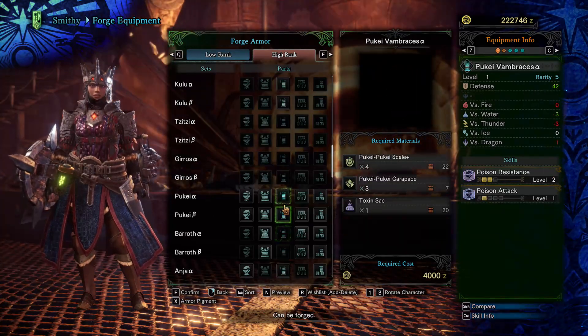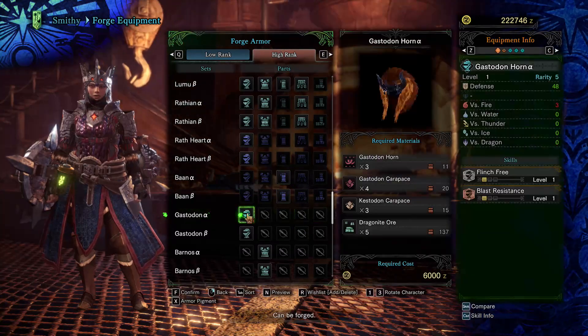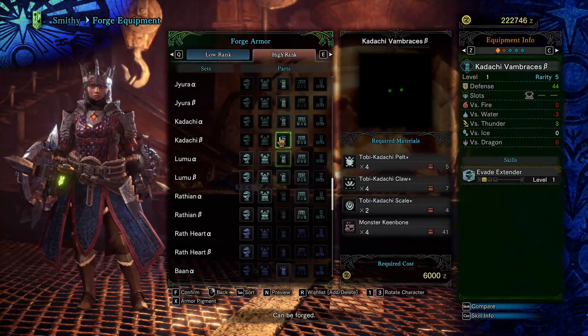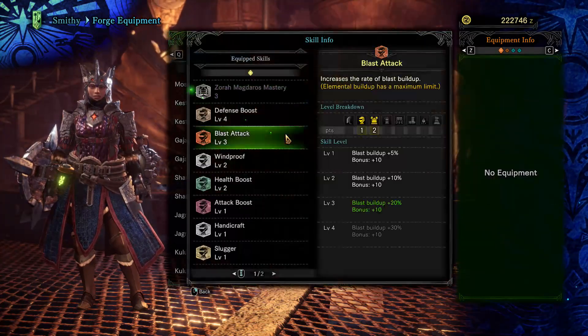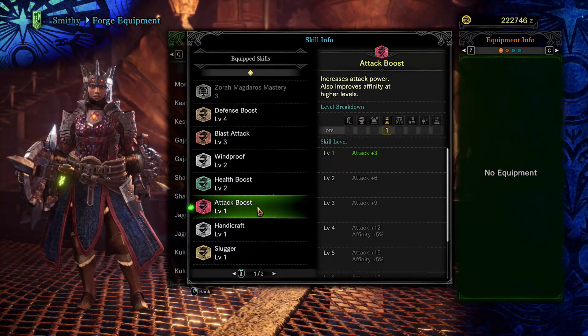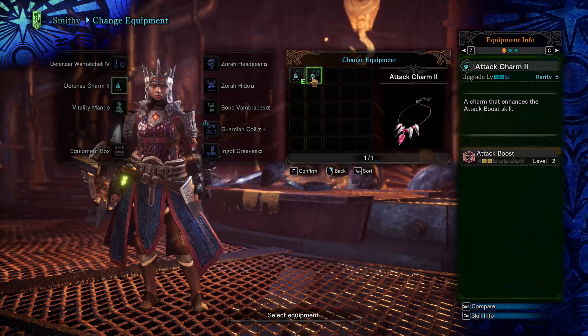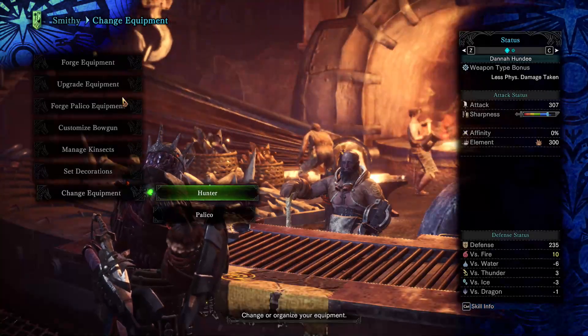There are so many combinations and I don't know what's actually going to be super beneficial right now. The defenses on a lot of these are better. My current bracers are pretty weak but I'm using them because they give me plus one attack boost. I created a level two attack charm so that's somewhat helpful.